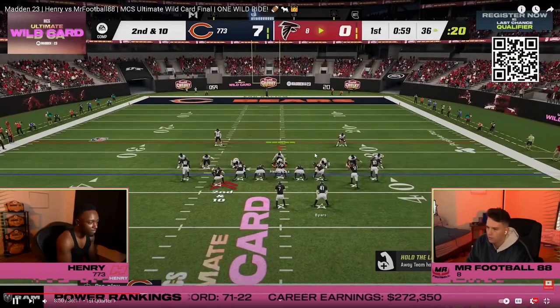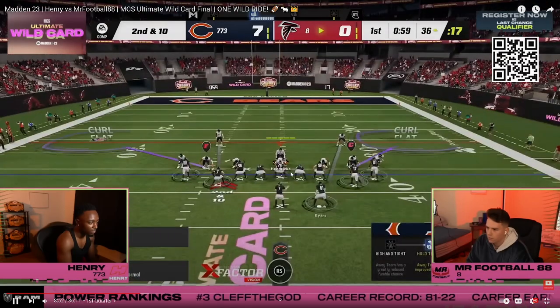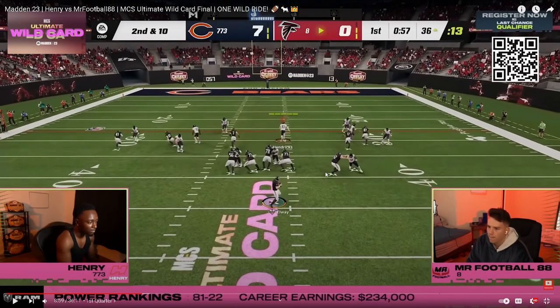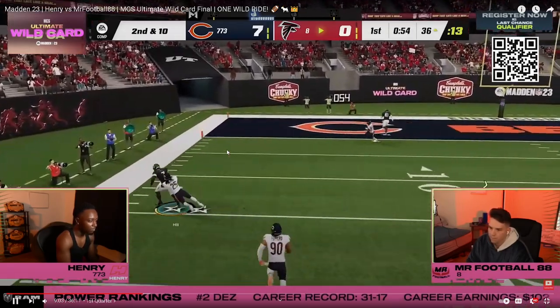Same thing — spread line. He wants to watch these three down linemen pass rush. He sends three here: DeMarcus Ware, Warren Sapp, and Javon Kearse with zero AP Ripper, and likely Speedster on another. That Ripper ability will go crazy at certain times throughout the game. Mr. Football runs a man-beater and is able to get it. Notice how much man coverage Henry is running throughout this game.